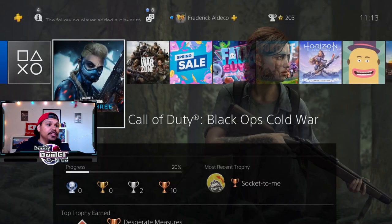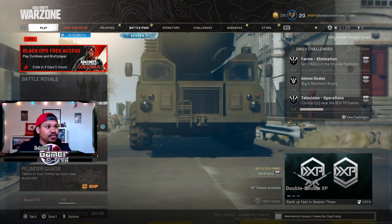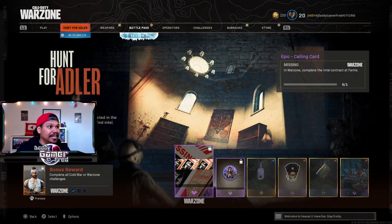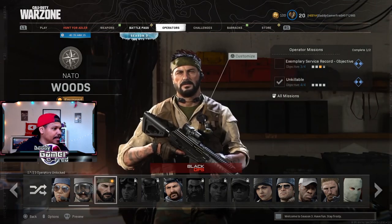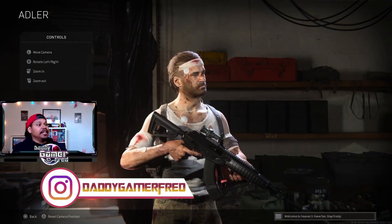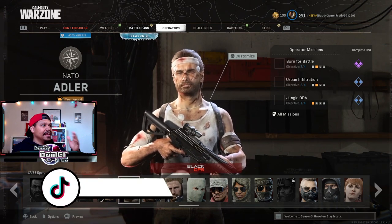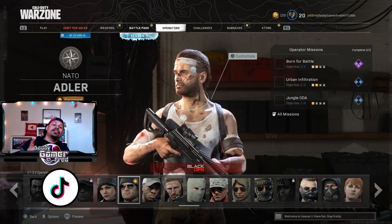I'm going to jump over to Warzone so we can take a look at the Adler skin inside of there. As you can see right here it says 'Black Ops Free Access - Play Zombies and Multiplayer.' The Hunt for Adler mission is over in four days, seven hours, and 44 minutes at the time of recording. If I go into Operators and go to Black Ops, here's Adler - the 'Tortured and Rescued' version. There we go - you can see I have it unlocked even without doing the Warzone challenges.